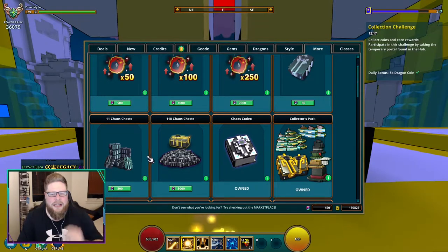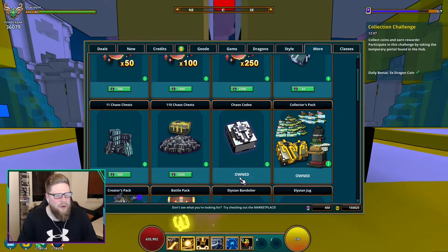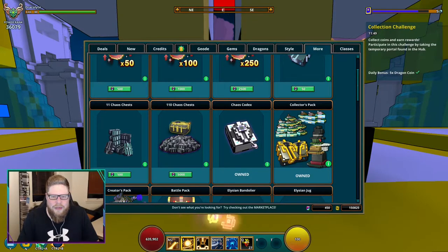I wouldn't recommend doing that, but it leads me into the next way of obtaining them — the Chaos Codex, which gives you 10 Chaos Chests. I don't remember if it costs real money because I've owned it for a very long time, but if it does, it's up to you whether you want to spend money or not. It's 10 Chaos Chests a week, so it's not too much. You can make 10 Chaos Chests by running around doing dungeons in a couple of hours depending on how lucky you are, but it's definitely nice to have. I wouldn't recommend getting it if it costs real money, but that is another way to obtain them.